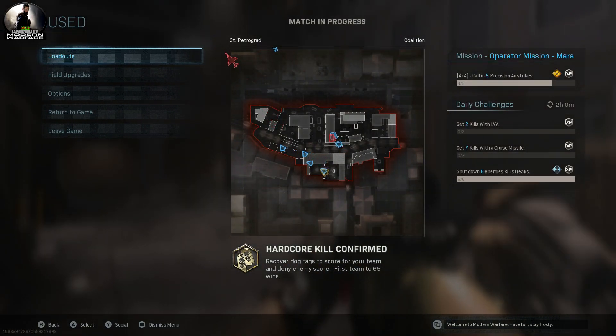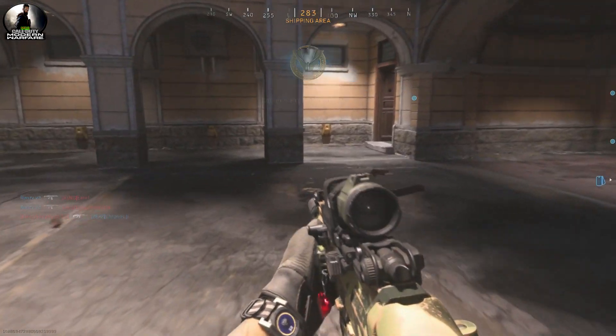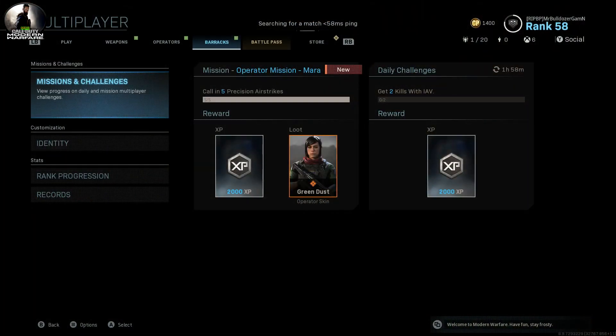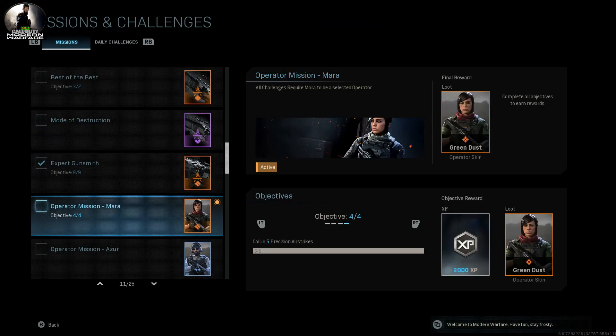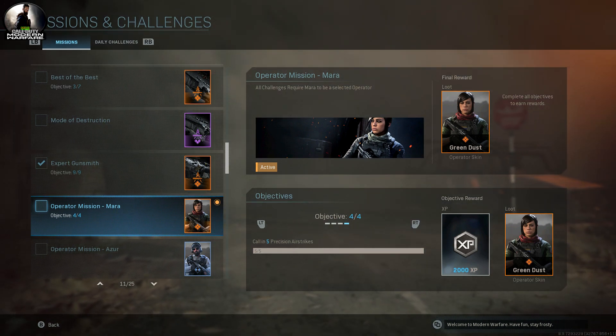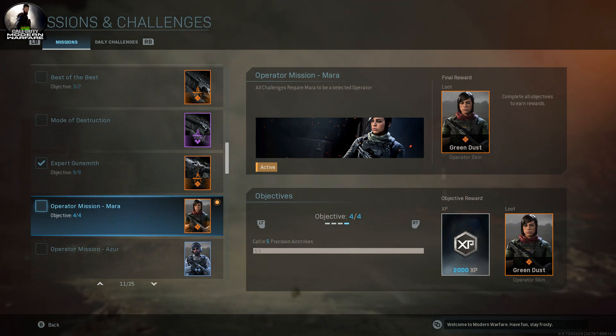Right there — now that is completed. There's the symbol up on the screen showing it is completed. All four are done. Now we have her unlocked. Let's go ahead and check out the outfit we just got from her.